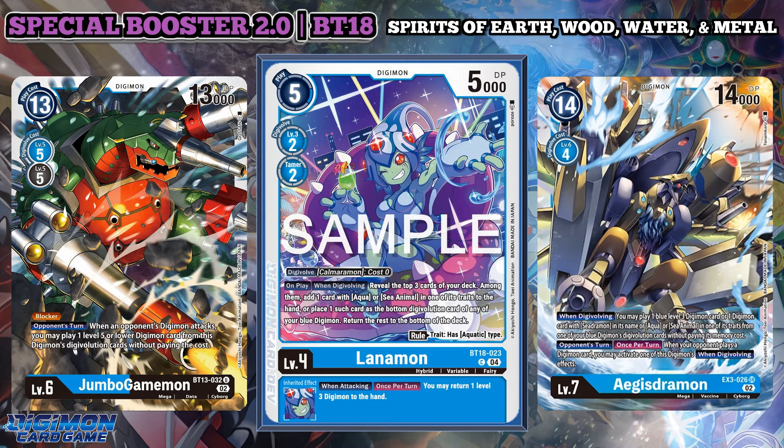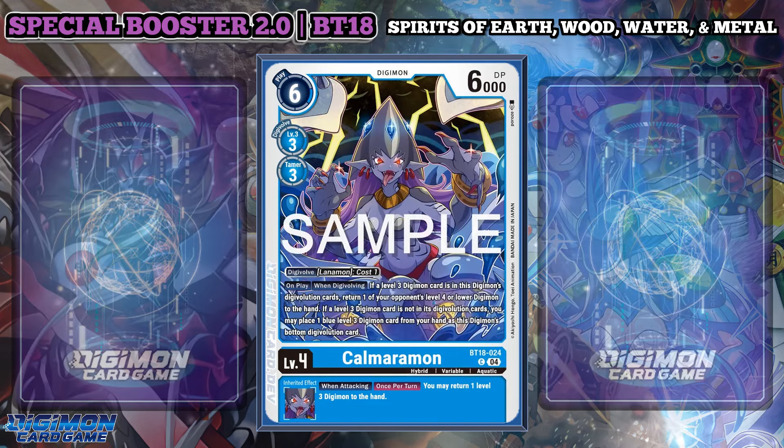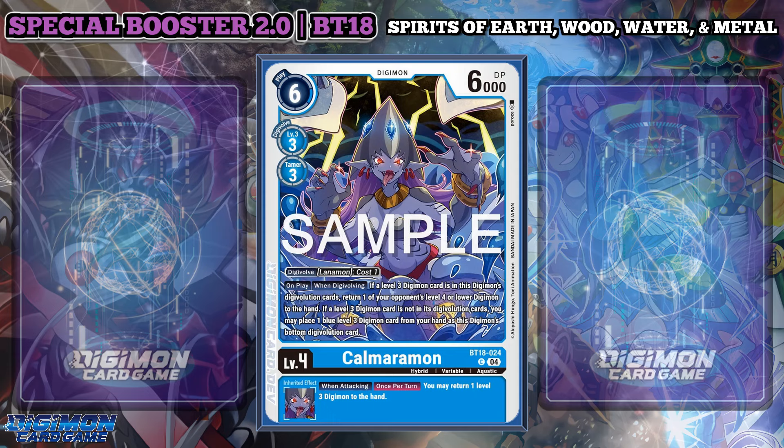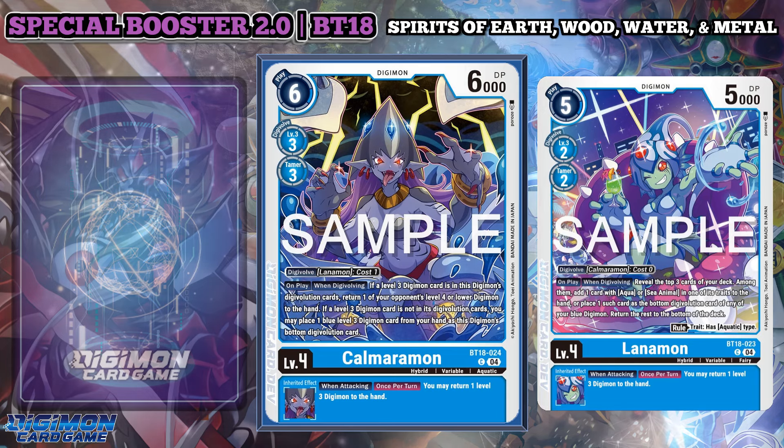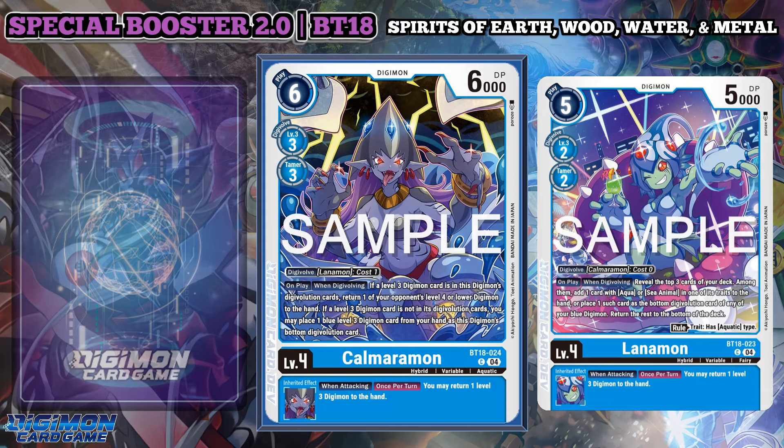Calmeramon also slides back for a cost of 1, consistent with all the hybrids so far. This Digimon also has an on play and when Digivolving effect where if a level 3 Digimon card is in this Digimon's Digivolution cards, you return one level 4 or lower Digimon card to the hand. If a level 3 Digimon card is not in the sources, you may place one from your hand as this Digimon's bottom Digivolution card. Both have a when attacking, once per turn effect that lets you return one level 3 Digimon to the hand, making it useful for dealing with floodgates preemptively.